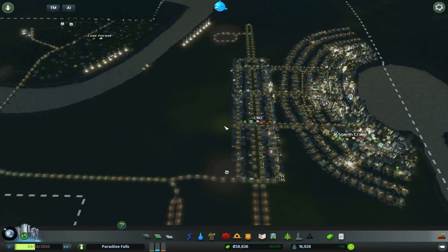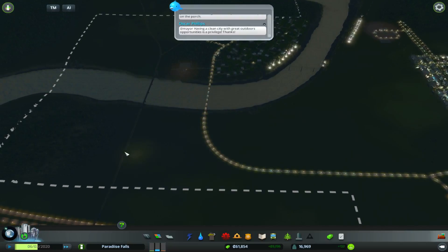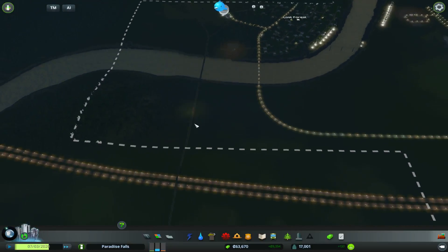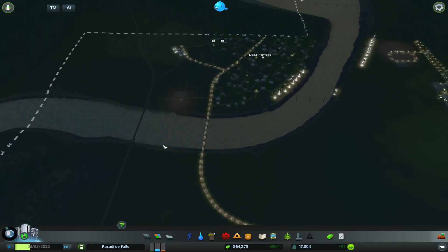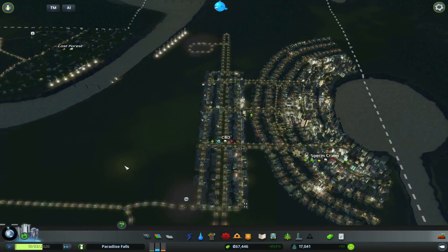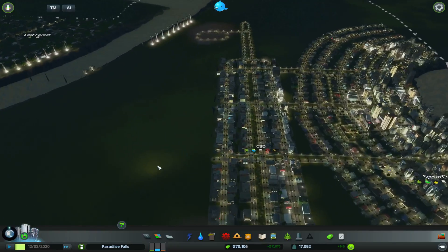Like I mentioned at the end of last episode, our priority for this episode is actually to build a cargo terminal here for our CBD. We are then going to hook it up to the main line over here. It's always good practice to have multiple connections to the main line when you can. A lot of people even like separating out passenger lines and cargo lines and not having them intersect at all, apart from the main line. Passenger trains are generally something you're not getting into until around the 40-50,000 population mark.